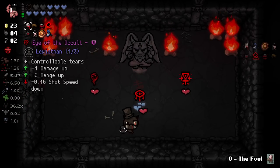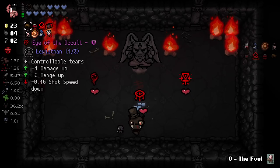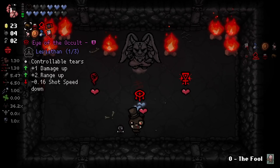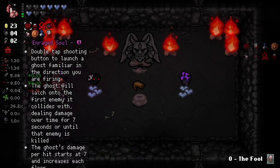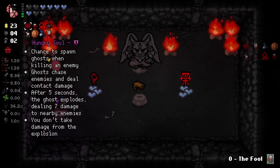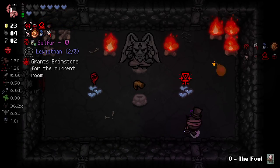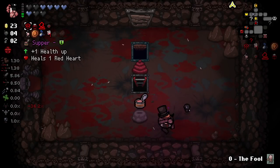Devil deal! We'll check it out. There's Explorer's Instinct going off. We got Eye of the Occult. I can't remember exactly how Eye of the Occult works with this, but I feel like it could be pretty good, so I'm going to grab it. It kind of works how I wanted it to — not quite, but it's good.